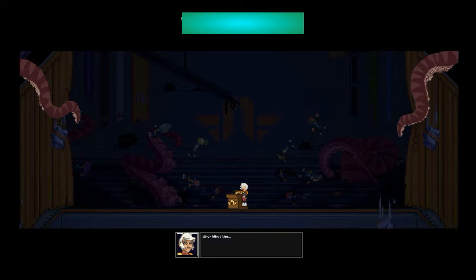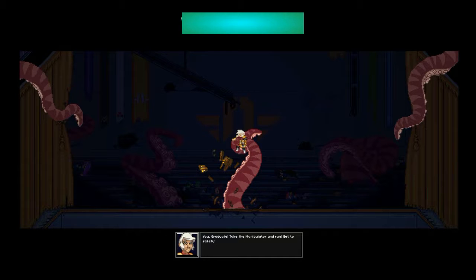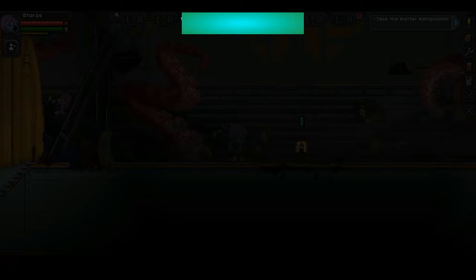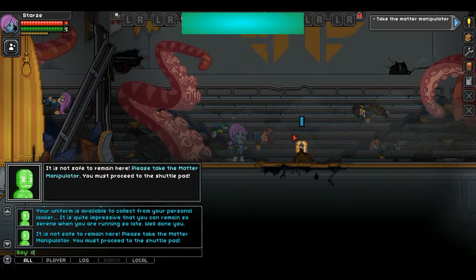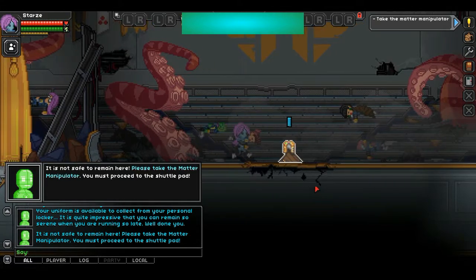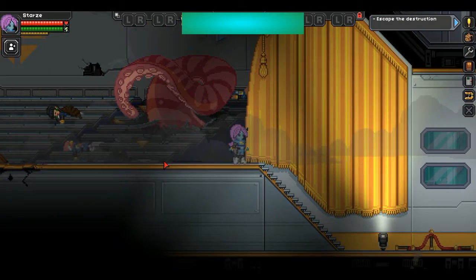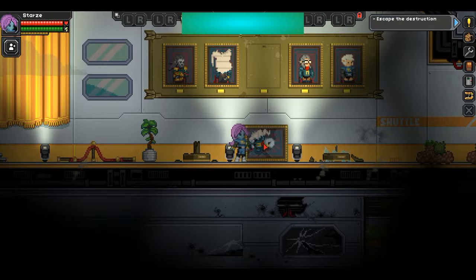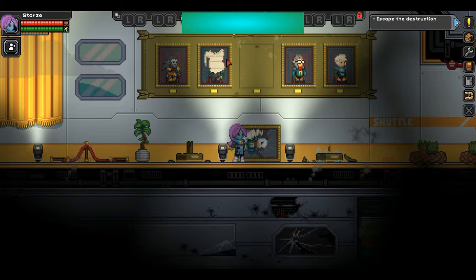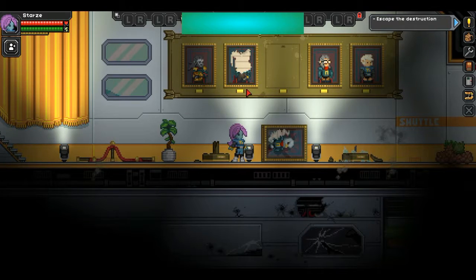This part scared the crap out of me when I first played this. You graduate — take the manipulator and get away safely. It's not safe to remain here. Let's just grab this — this is the matter manipulator. We gotta get out of here. Everything's kind of frozen. I can hear people screaming in the back. Who's this a picture of? Like, some creepy foreshadowing right now. Wait, is that a picture of me? No, I don't think so. That kind of just scared me.